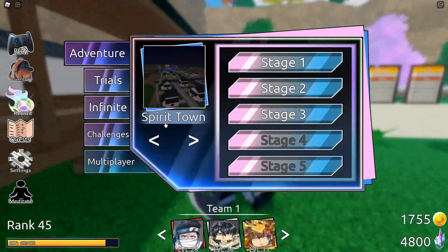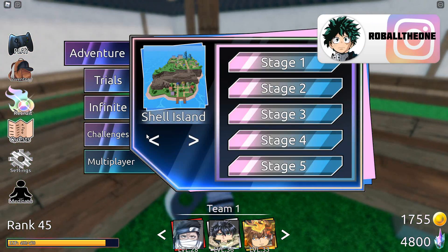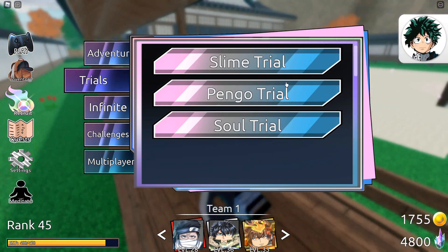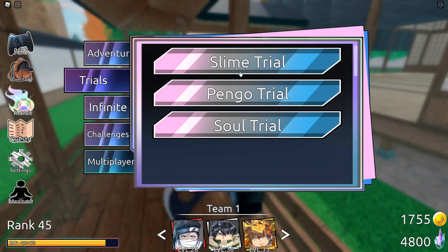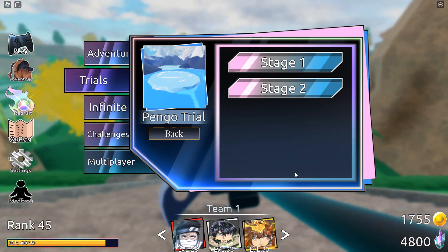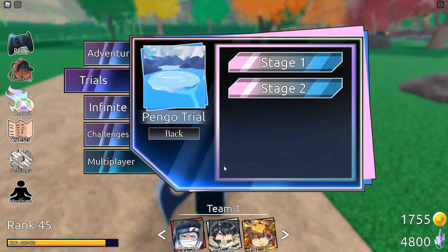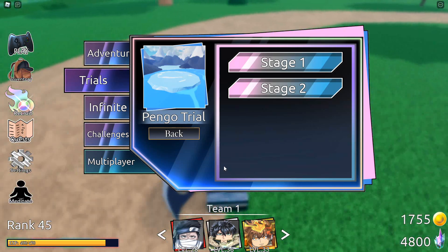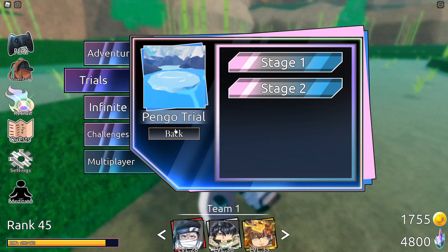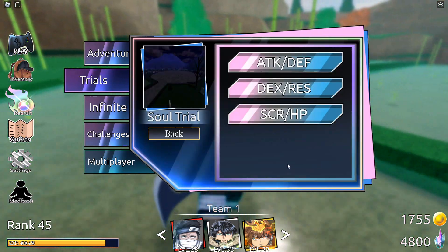There's adventure mode, which is like a story mode for the game. There are also trials — this is where you farm for things like slimes, which you use to level up your characters, and pengos, which are for evolving your characters. If you do the pango trial, you can evolve a character: the comfy pango lets you evolve a silver character to a gold character, and a normal pango evolves a bronze to silver. You're more likely to get the comfy ones on the second stage.